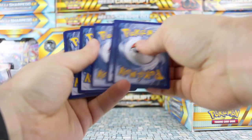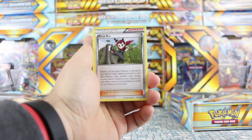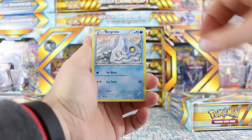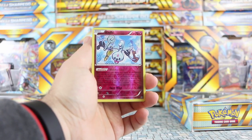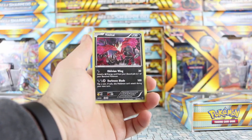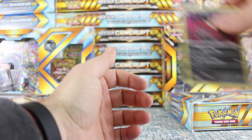Last Steam Siege pack. Come on, Steam Siege! We have Ninja Boy, Rapidash, Mankey, Foongus, Bergmite, Joltik, Mantine. Our reverse is a reverse Klefki and our rare is Yveltal — so we got our first rare holo out of the packs from our fourth pack.